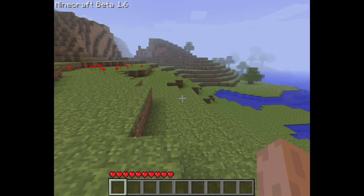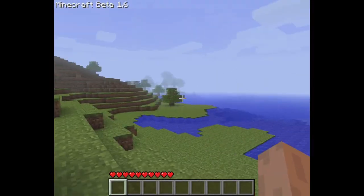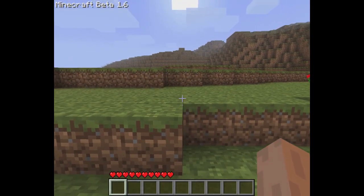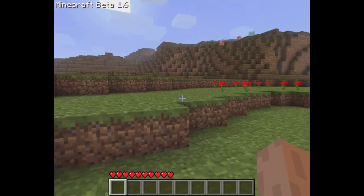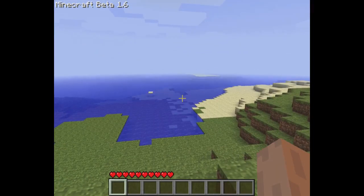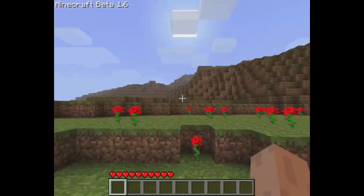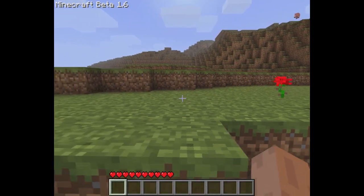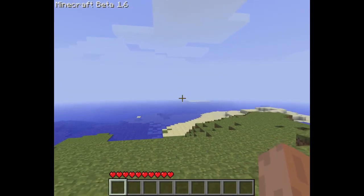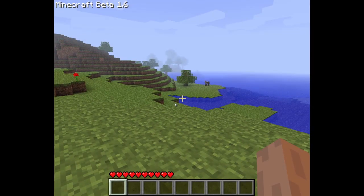The Minecraft beta 1.6 world is not completely the same as the others — there are no pumpkins anymore. There were pumpkins somewhere around here but now they are gone, so there is indeed some difference compared to the other version. There also seems to be a weird bug where I can't move the camera to one side, but I don't think there are any differences there.